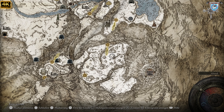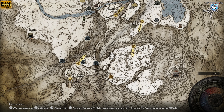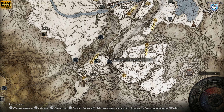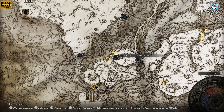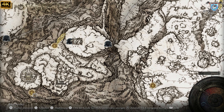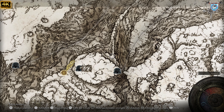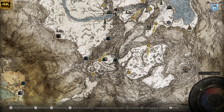Und der zweite Teil, den findet ihr — jetzt muss ich selber kurz überlegen. Genau, hier reiten wir rum, hier reiten wir durch, hier rüber, hier müsst ihr nachher rüber, und genau an dieser Stelle steht ein Feuerprelat.